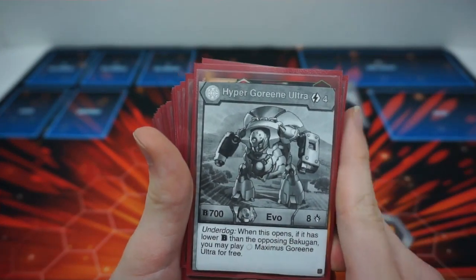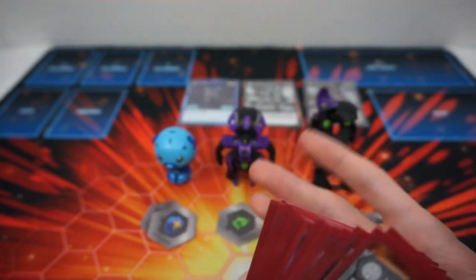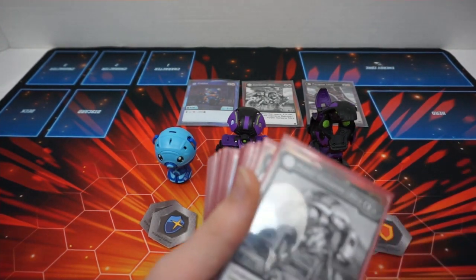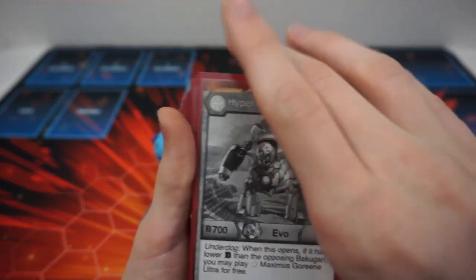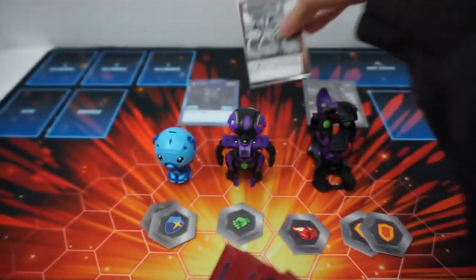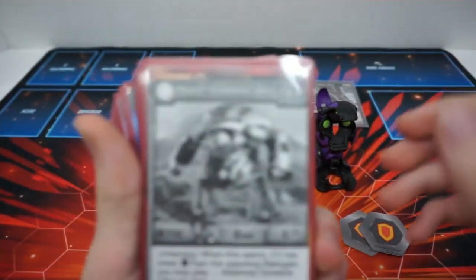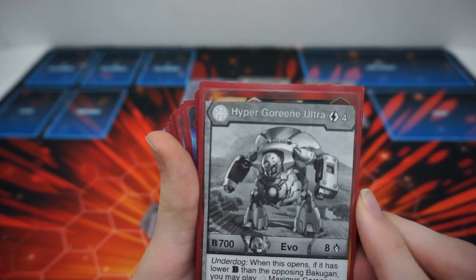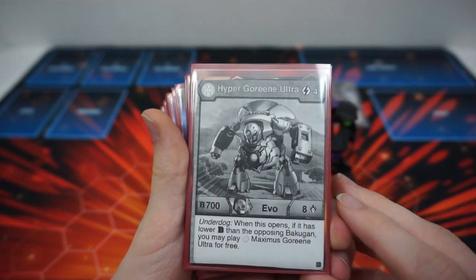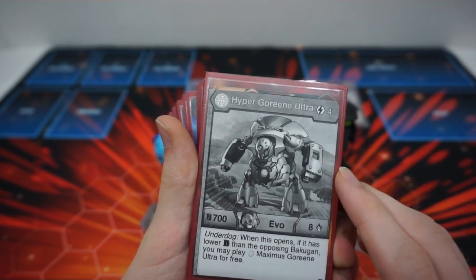We only play Evos for Green. Fengzor Ultra's Evo isn't that good — not worth the space. Kubo's Evo is good but we don't have the space for it and we don't really need it. So first up is Hyper Green Ultra, four costs, 708 — not very good on its own, except from Green Ultra's character card: if it opens and has lower B than the other Bakugan, you can play Hyper for free. That four cost becomes a zero cost, 500B upgrade and two damage rating upgrade. This also has an Underdog ability: when this opens, if it has lower B, you may play Maximus Auralis Green Ultra for free. We play three of these to draw as early as possible.